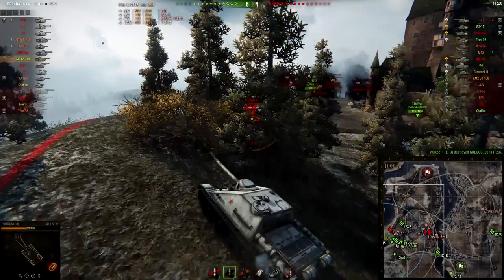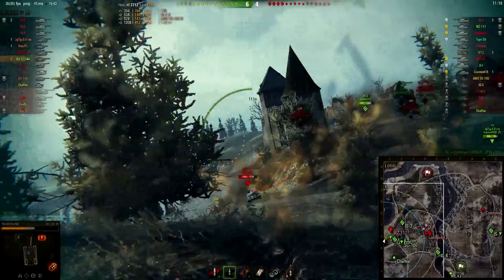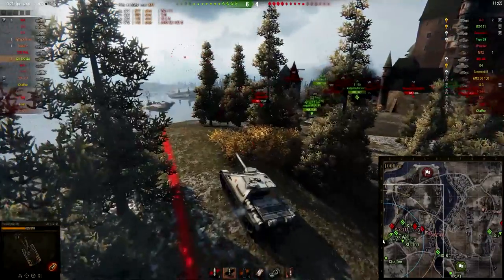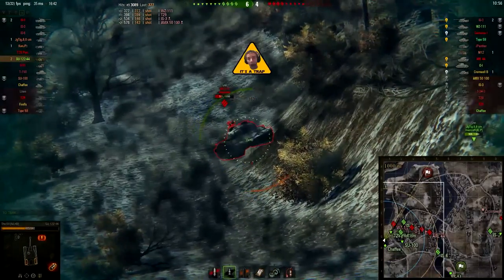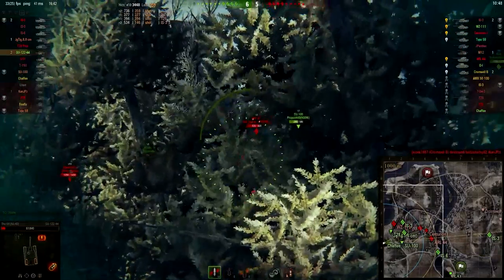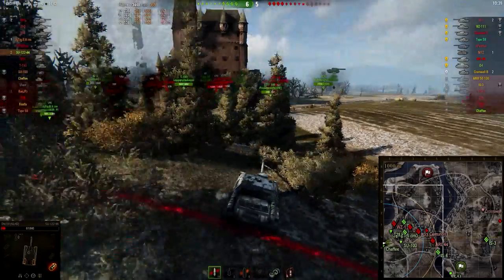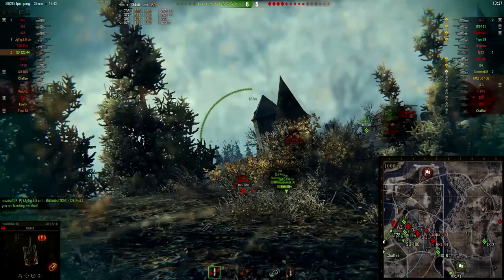Now there is this WZ-111 down here, and this Jagdtiger 88 and T28 Prototype on my right are going to help me out. This game is a 36% win chance, so it's going to be pretty hard to win. I load premium shots just to make sure I go through the armor of this WZ-111 — I've only got 175 millimeters of penetration, which is quite below average for engaging tier 8 tanks. I've only got 61 health left, so I have to be really careful, but hiding in these bushes with my improved camo rating makes it really hard for the enemy to spot me.